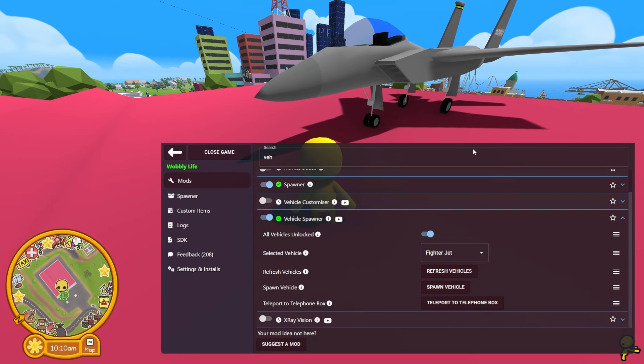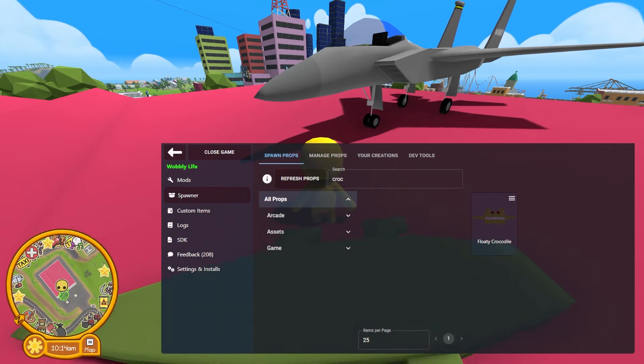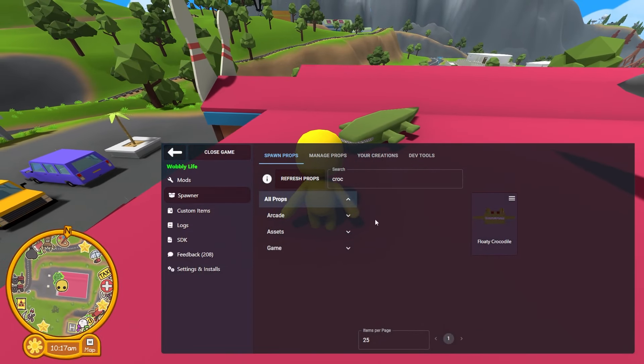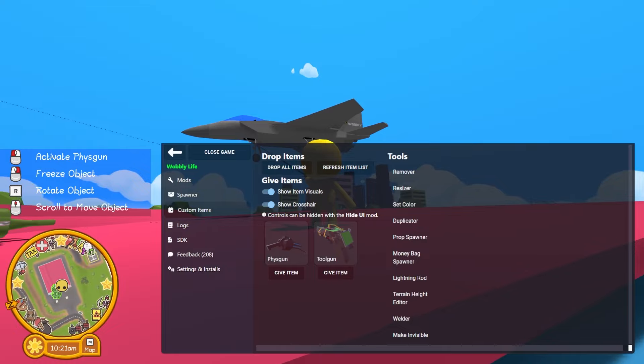Now the next part of this, we're going to go into the Spawner tab. We can spawn a bunch of props in here. So I'm going to search for crocodile. There's a floaty crocodile here — boom, I spawned it. Got myself a floaty crocodile. Now the next component we're going to grab is custom items. I'm going to give myself a Fizz Gun.